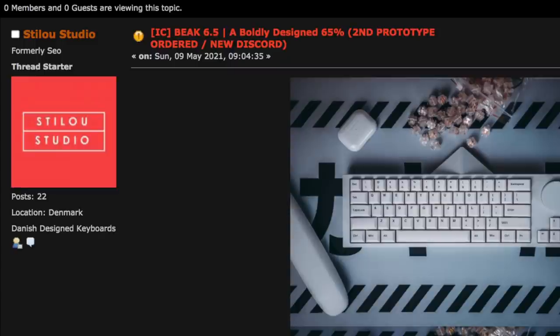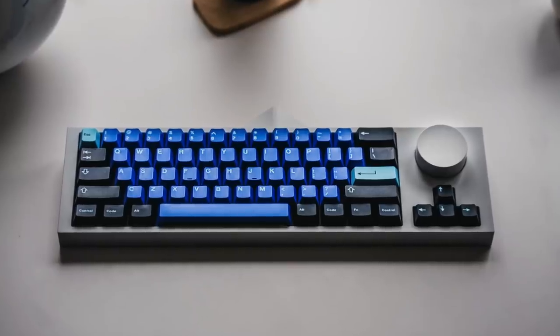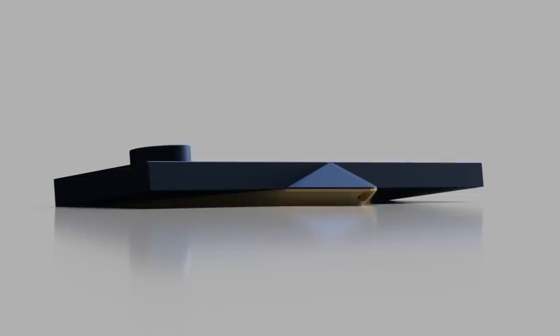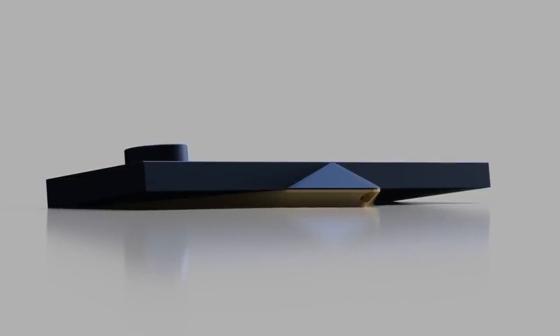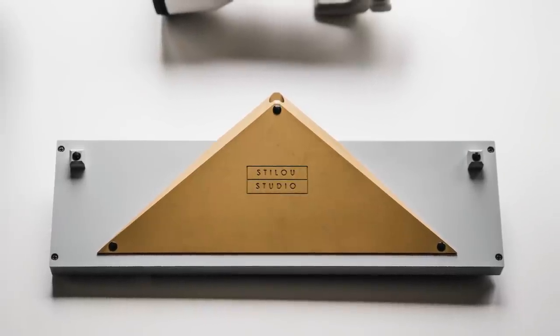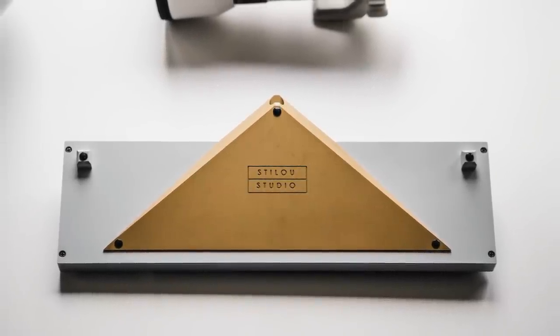The Beak 6.5 was posted in early May by Stillo Studios. Think of this as an F-Row TKL with a navigation cluster replaced by a rather large rotary encoder. This is a top mount board with a 6.5-degree typing angle. The most unique aspect of the board — which in my opinion is also the ugliest — is that triangular protrusion on the back, aka the beak. This is actually just the tip of the triangular brass weight, which also functions as the base of the keyboard.